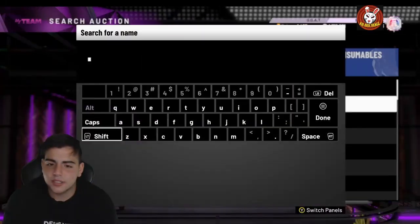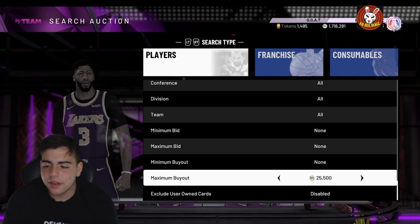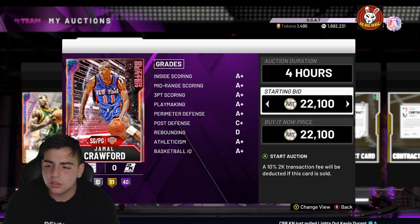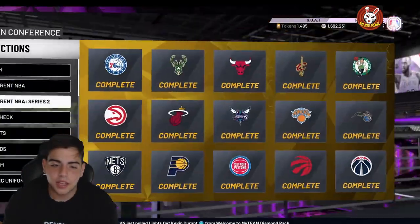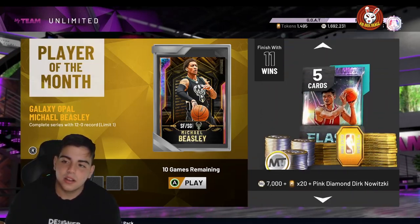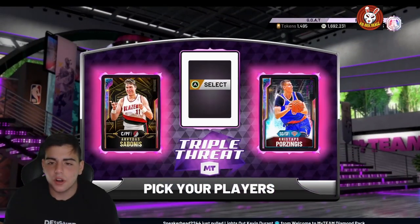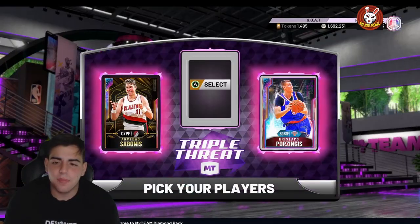There's a lot going on right now that I really can't even control — it's really up to you how you want to use these methods. If you really want Kareem, go for it. But as an MT guru who works the market, I like to hold my MT and make MT rather than lock in sets. I haven't locked in any sets all year — that's why I have gold collector level and all this MT. Kareem is the GOAT but honestly, game modes like unlimited aren't fun and TTO doesn't have good rewards anymore.